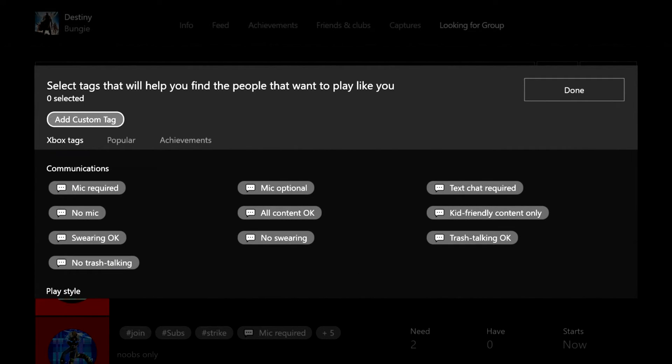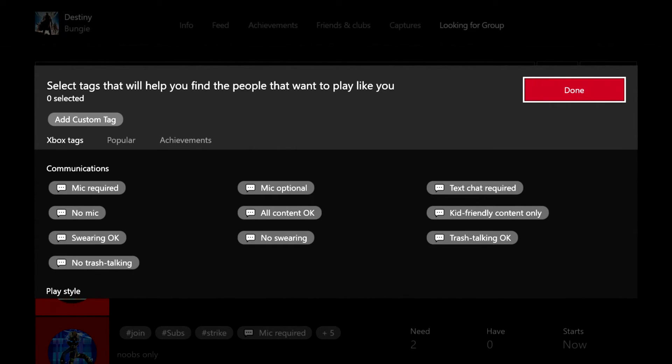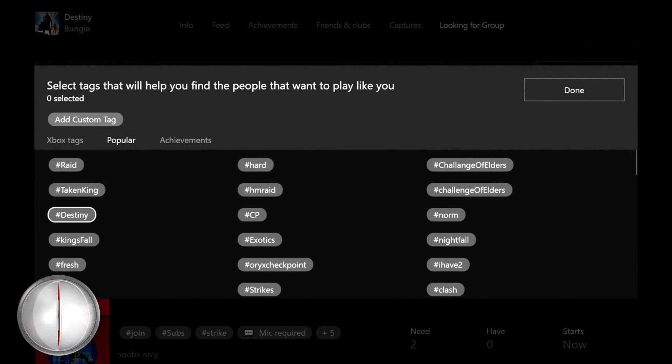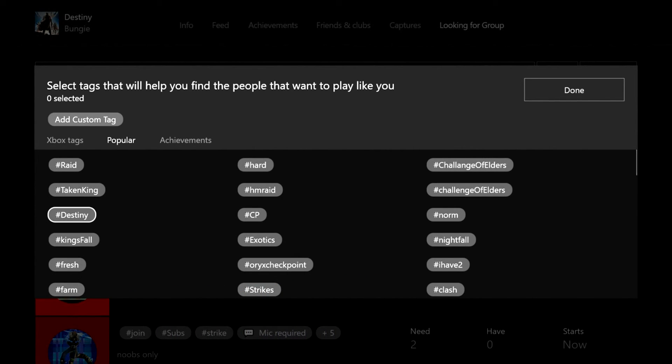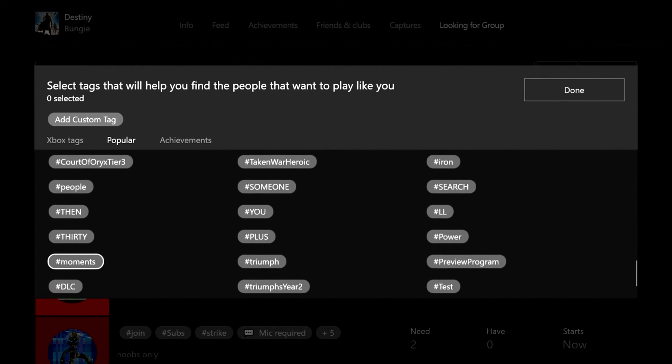You can also add a custom tag — it could be a hashtag. I tried using this feature and I'm not sure if it's a glitch, but when I finished my own tag it didn't add it. These are the popular hashtags within the game, so you can choose whatever you're looking for: Nightfall, Taken King, Raid — they have a lot of different ones to choose from.